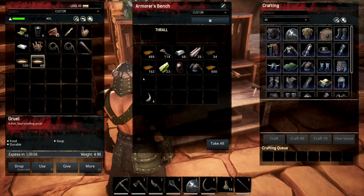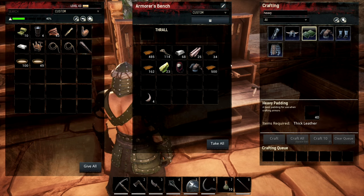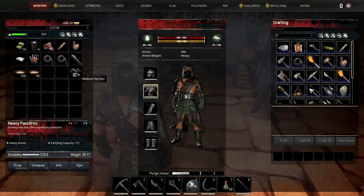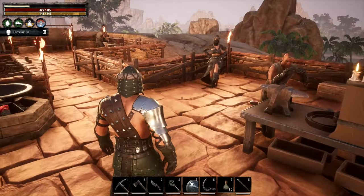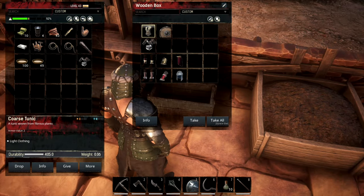We should have a new top here though - we just need the heavy padding, we need 40 for that so we're getting close. Let's take a look at our new heavy pauldron. Currently we have the medium harness which is 59 armor value, and the heavy pauldron gives us 140 armor value - that's a big step up. Durability is 430 versus 575. These fighters already have the medium stuff I made for them, so we need another fighter at some point and I can give them this medium stuff.